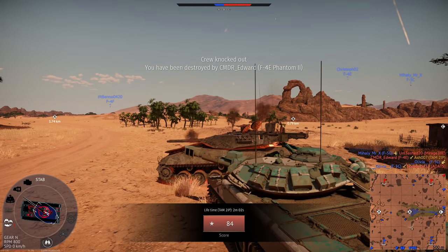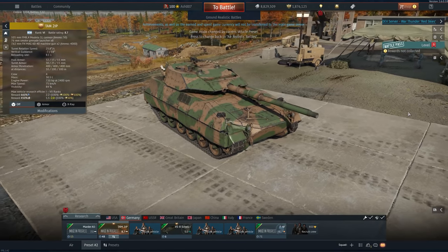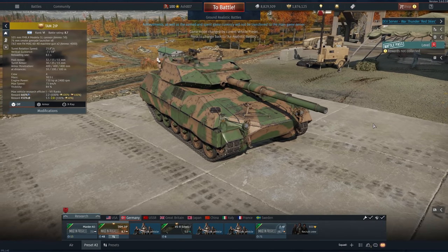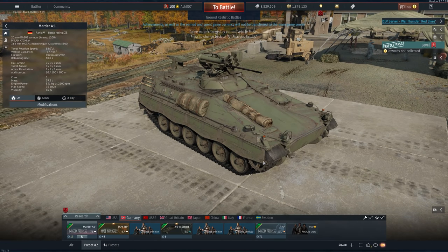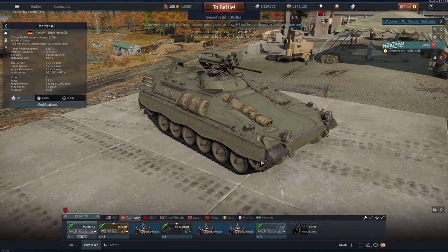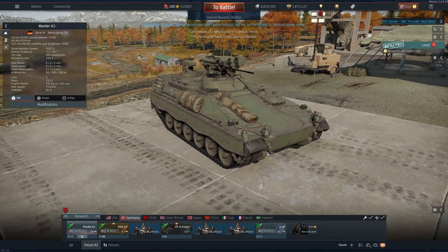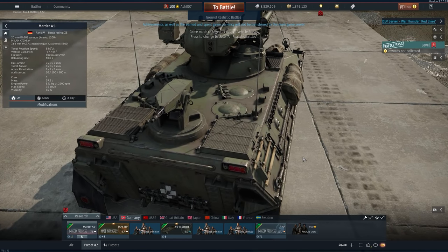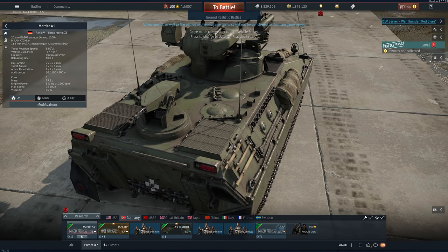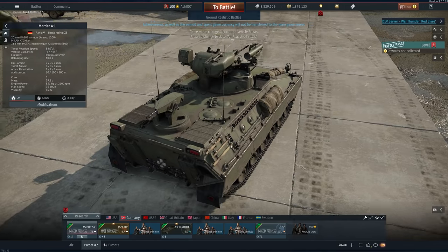The vehicle I was just driving was the TAM2 Improved — essentially an Argentinian improved package on the TAM. It is rank 6, battle rating 8.7, a German premium. Germany also gets a Mata A1 — rank 5, battle rating 7.3 — armed with a 20mm cannon and Milan 80 GM missiles times four. It also gets a coaxial drone dispenser, which I presume means the end of the world is coming.